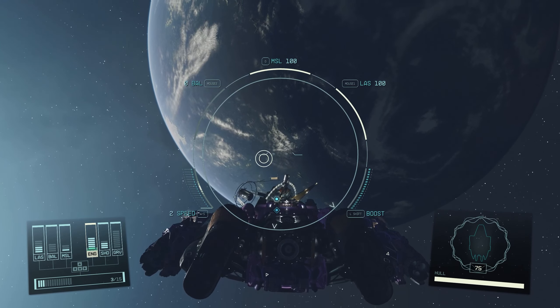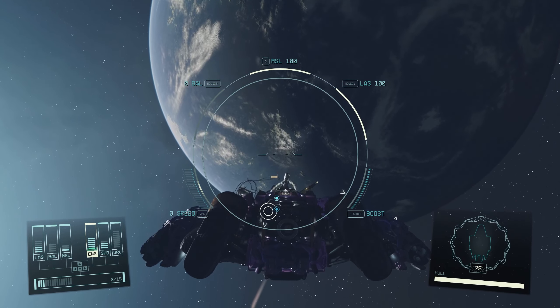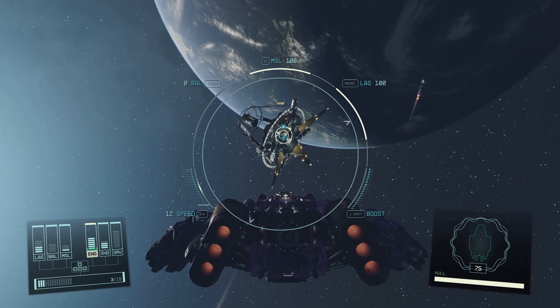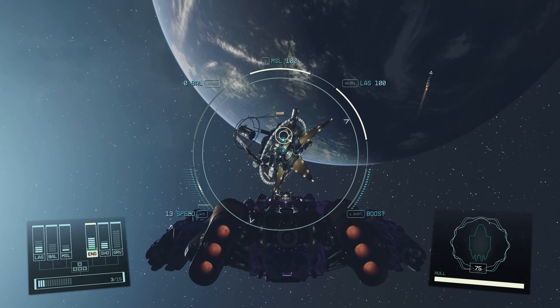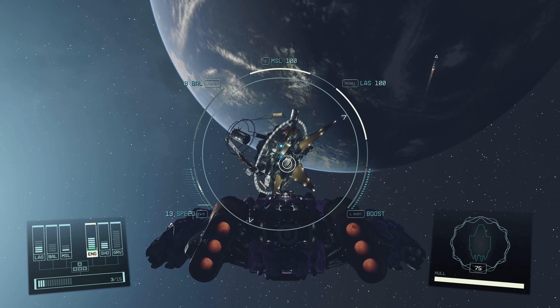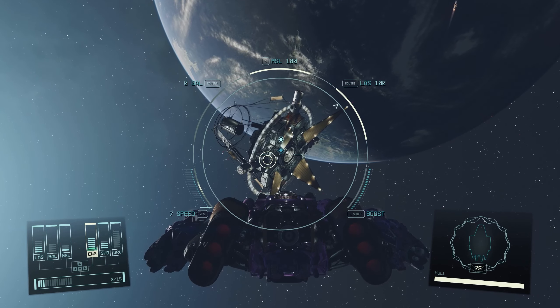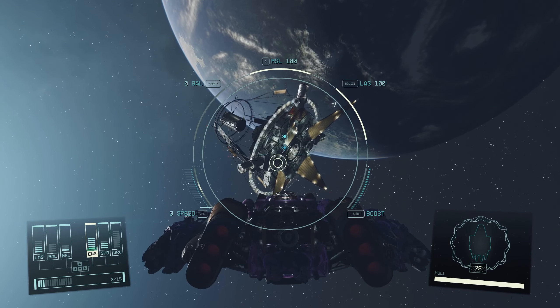Hello everyone! If you are having trouble docking and boarding ships in space, such as with the I-Star Station with the Into the Unknown Story quest, you may just need to target the ship or station. This is E by default on keyboard, and I am hearing it is A for most console players.